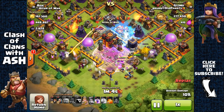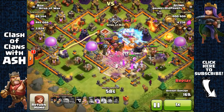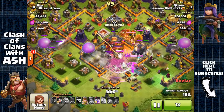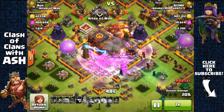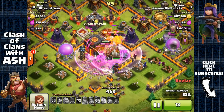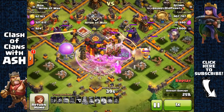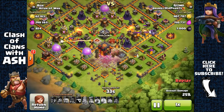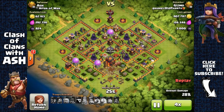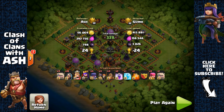This game revolves heavily around offense — you just can't expect to win defenses up here in Titan. You're not supposed to lose on offense. If you're a Titan 1 player losing attacks against me, you're going to have to make up for it by playing for hours or days to recover those lost trophies. You're not supposed to lose up here, yet this base is still stopping these attackers and winning on defense — and that's incredible.